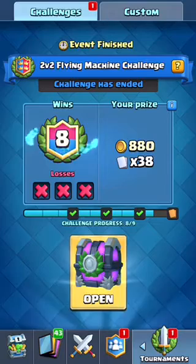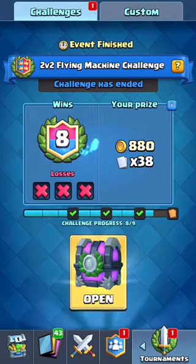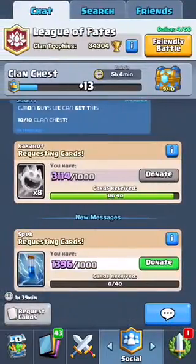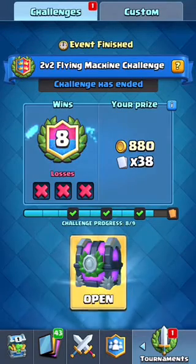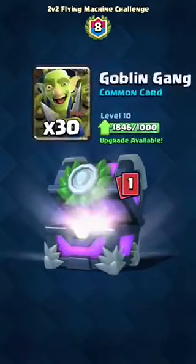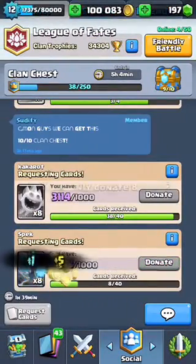Like I said we cannot choose our partners right now, but hopefully in the next update we can. Either way we got eight wins — it sucks to lose at that last chance. We don't really need the 50 Flying Machines since we already use this deck. The Flying Machines would have gotten us close to level 7. Either way, that was a pretty good set of games and now we got some Gold, Cannon, Three Musketeers, Goblin Gang, and Executioner.